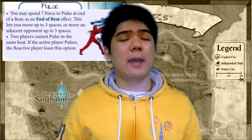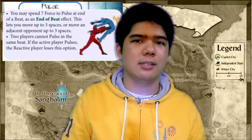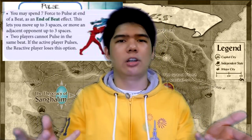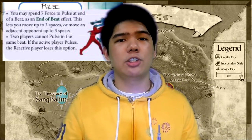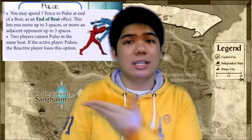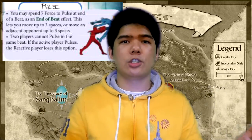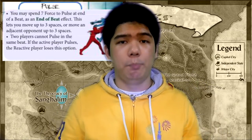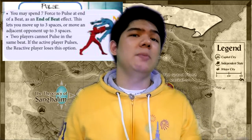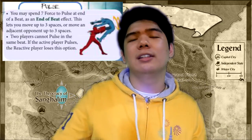Force can also be spent on Pulse. By spending 7 Force as an end-of-beat effect, you can move up to 3 spaces or move an adjacent opponent up to 3 spaces. Note that this does not cancel your opponent's attack pair like old Pulse did. However, it still gives you the positioning you need — and you can reuse it as many times as you want since it's no longer attached to a special action card. Both players have the option to Pulse in a turn, but both cannot Pulse in the same turn — if the active player pulses, the reactive player must wait until the next beat.